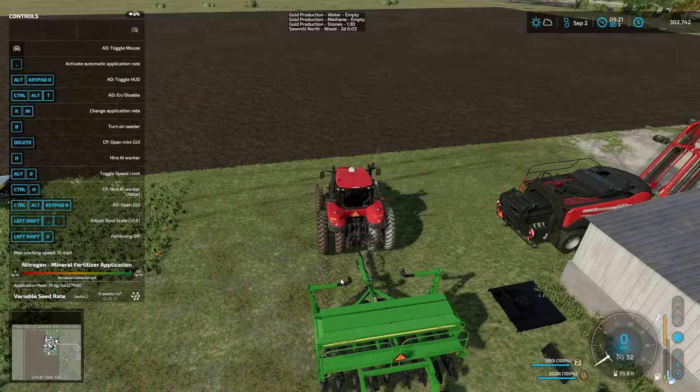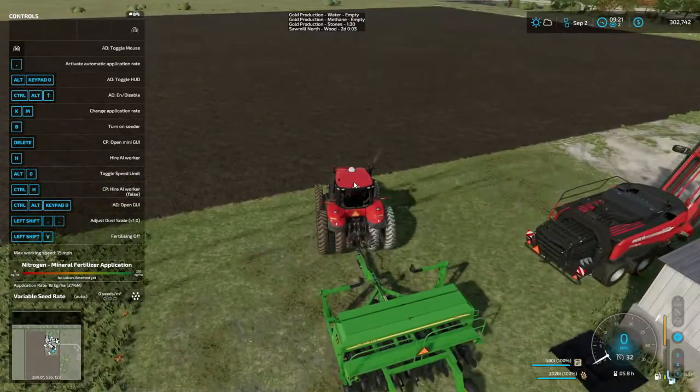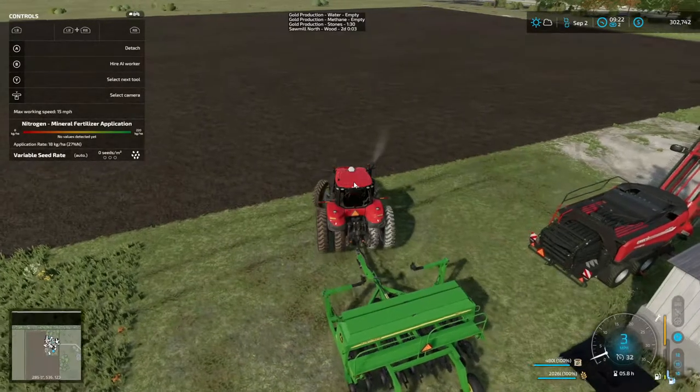That's all right. We got a little GPS thing here. So we're gonna get started. We are supposed to be on wheat. Why do I not see? Oh — select seed: wheat. Okay, making sure we're on wheat.